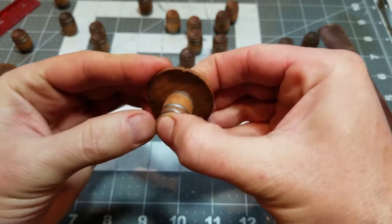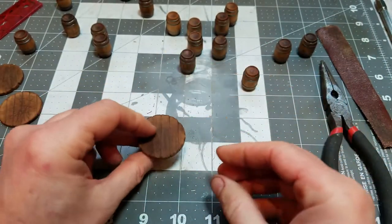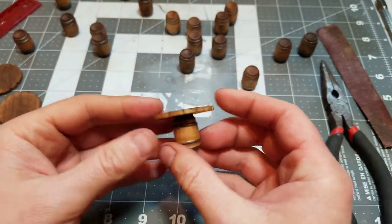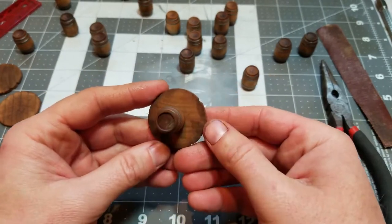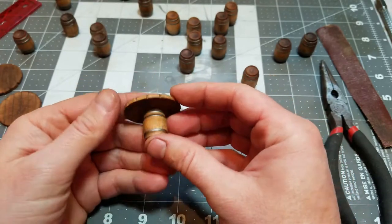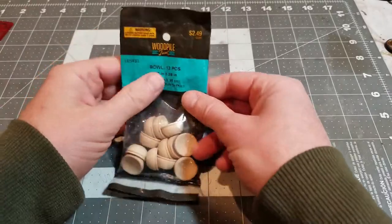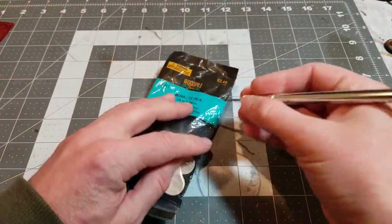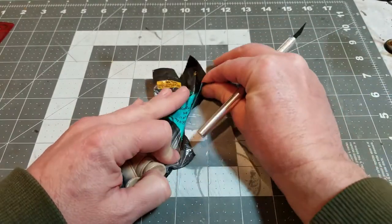I'm going to go ahead and super glue mine together, and the little pin is going to reinforce that connection in case these guys get dropped on the floor. It only takes a couple minutes to reinforce everything with the pin. If all you were interested in was the little barrels and tables, you can stop now — the rest of the video is going to be about making little cactuses.